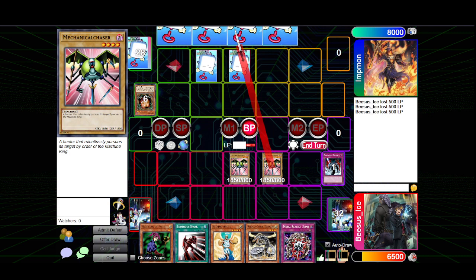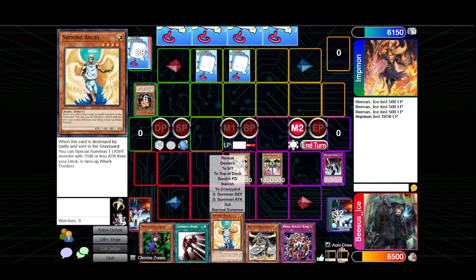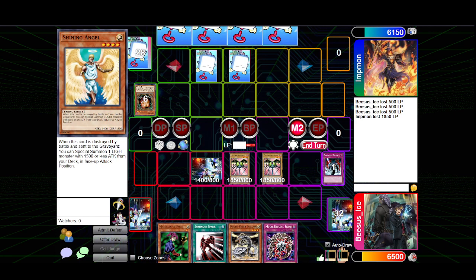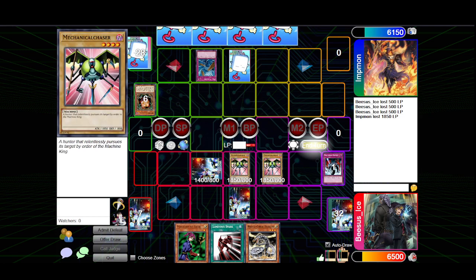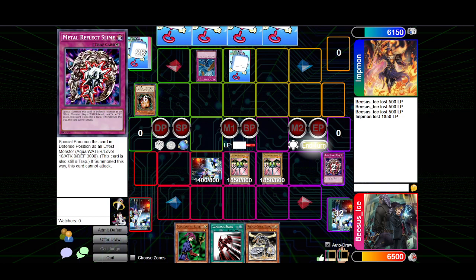Go, my Mechanical Chaser. Main two — I'll set a couple of cards and pass the turn. During the end phase, I activate Dust Tornado. That's a really good hit — you got my Metal Reflex Slime.